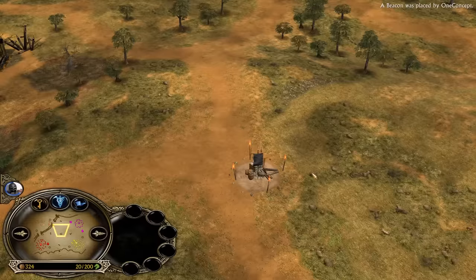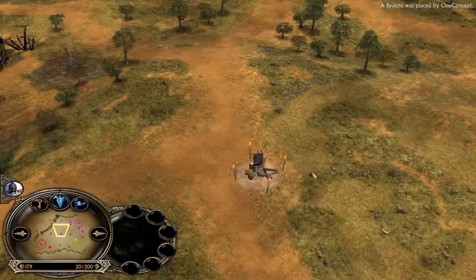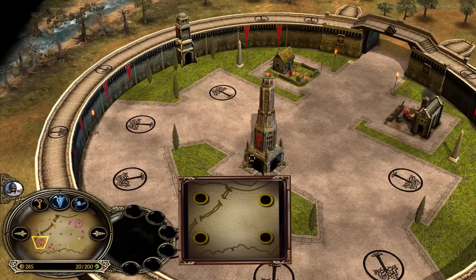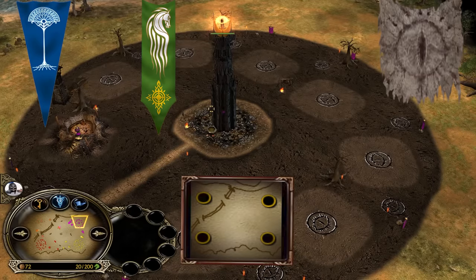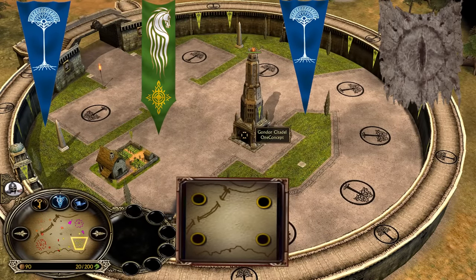What is up guys and welcome to the Beyonds Dynasty, my name is Shanks. Today we are going to cast a 2v2 play on the famous map Anorien in BFME1 on patch 2.22, between the red Gondor player Serbian Boy and his ally the orange Rohan player Mateos 316 versus the Mordor player Z-Mix and his ally the yellow Gondor player One Concept.